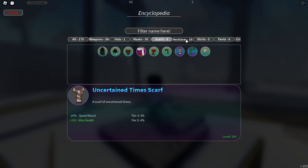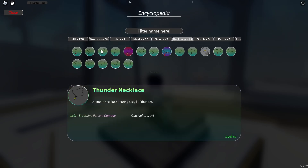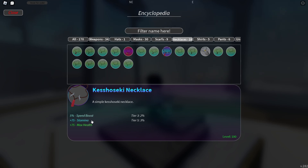Moving on to necklaces — I have the Kensho Key necklace right now, which is really good. The alternatives are mostly art boost necklaces, but 2.5% art boost isn't a huge amount. Even if you have Blood Demon Art, the stat bonuses on this necklace outweigh that 2.5%. It drops at 3% from a tier five chest and 2% from tier three, so it's definitely obtainable.